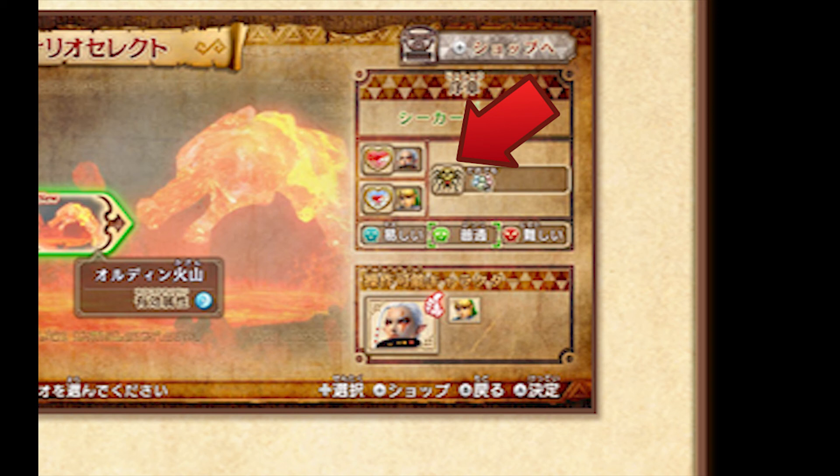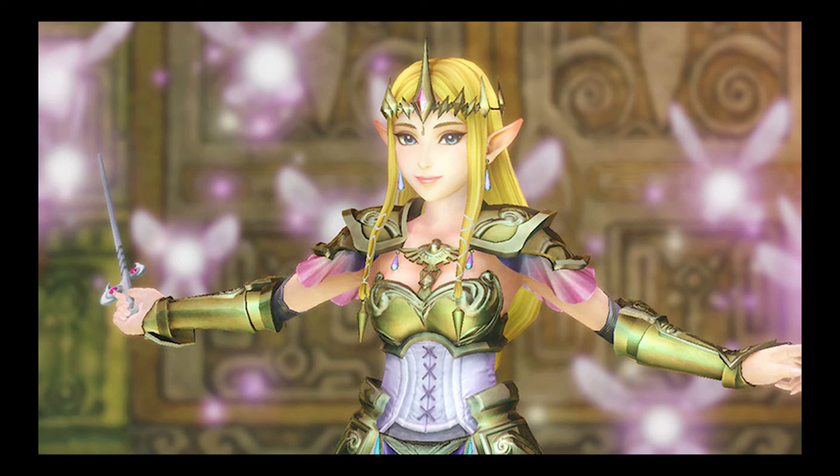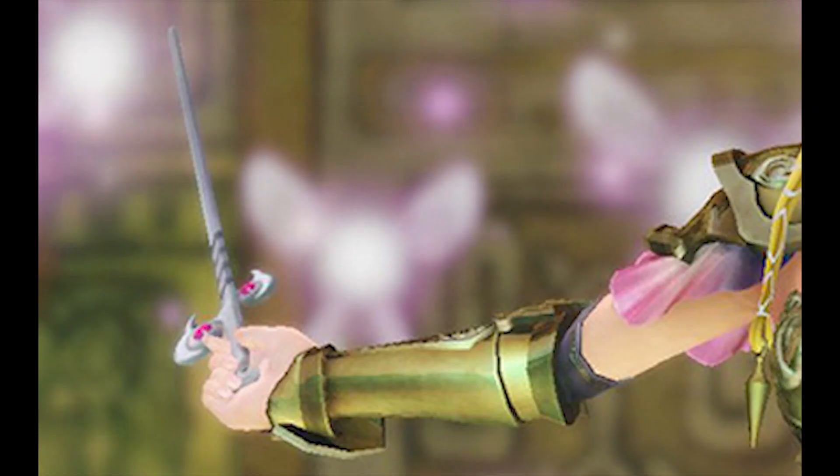We've only seen one thing from Majora's Mask unfortunately, and that is Majora's Moon itself, which can be called down with the hookshot. Past Majora's Mask is Wind Waker, and the only thing we've seen from Wind Waker is the actual Wind Waker item, which is used to conjure tornadoes, wind blasts, electricity, and music notes. If you look at the Wind Waker, it's definitely modified to be a bit more cutesy, as it's seen as a weapon that Zelda is using and not a weapon that Link is holding.